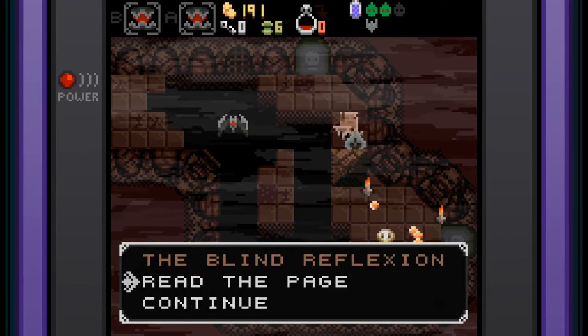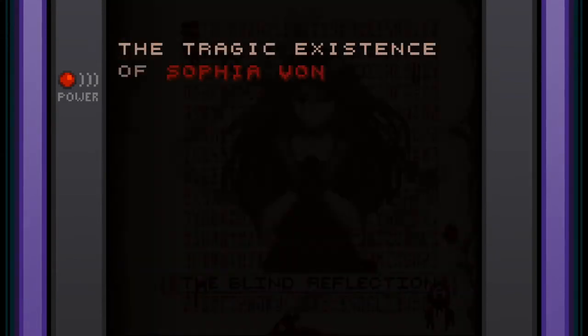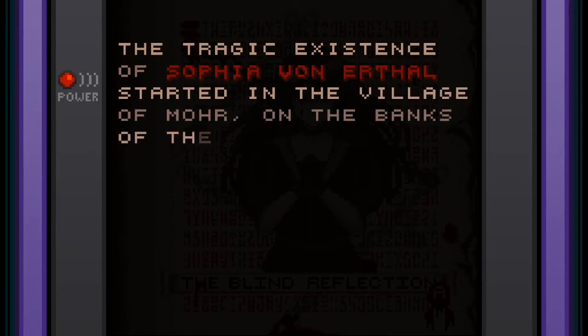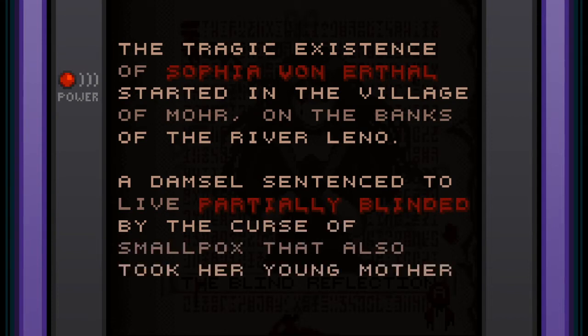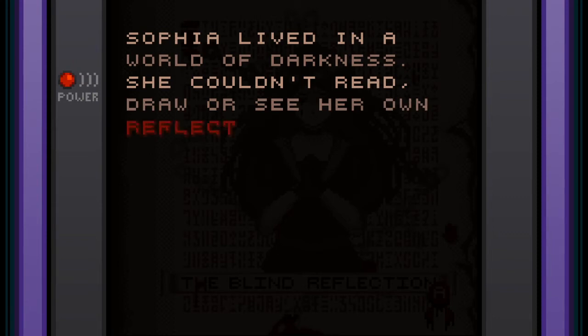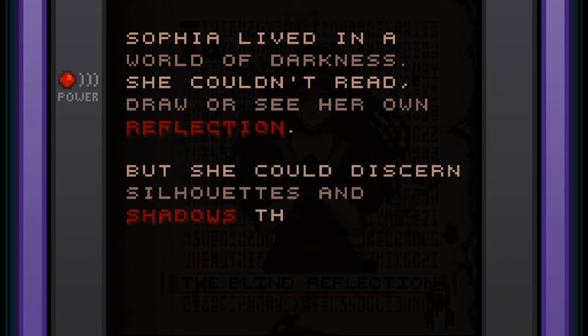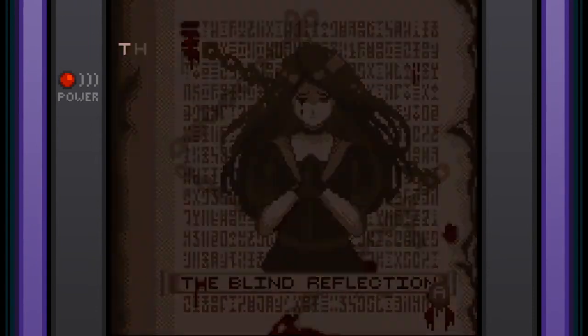The Blind Reflection — read the page. 'The tragic existence of Sophia von Ethurl started in the village of Myr on the banks of the river Leno. A damsel sentenced to a life partially blinded by the curse of smallpox that also took her young mother away. Sophia lived in a world of darkness — she couldn't read, draw, or see her own reflection, but she could discern silhouettes and shadows, which along with her sublime hearing allowed her to enjoy her daily life.' Interesting.